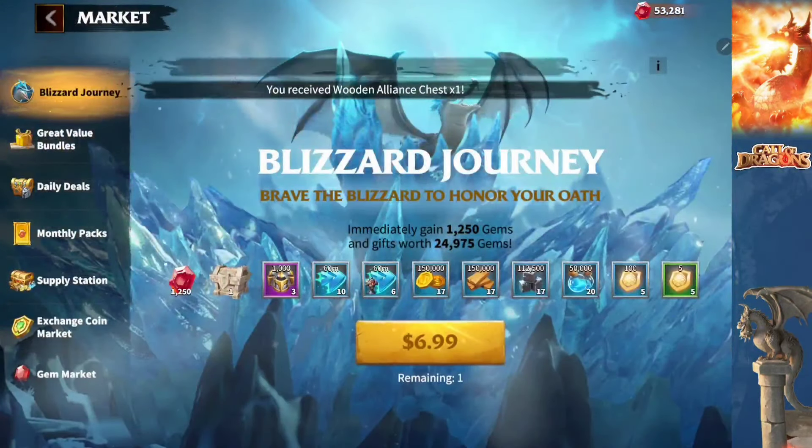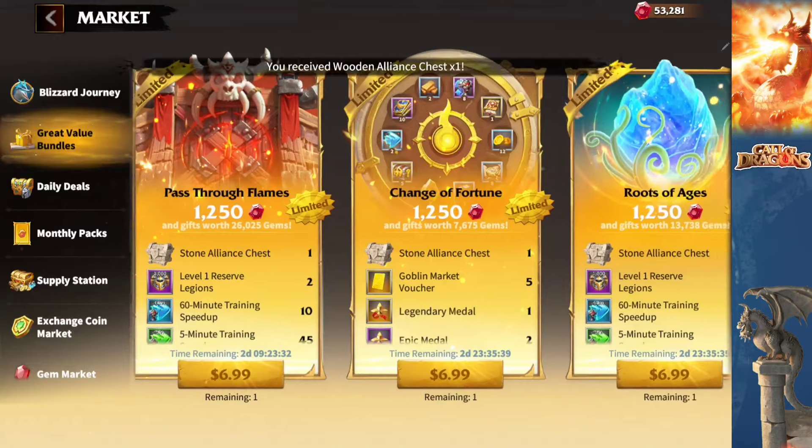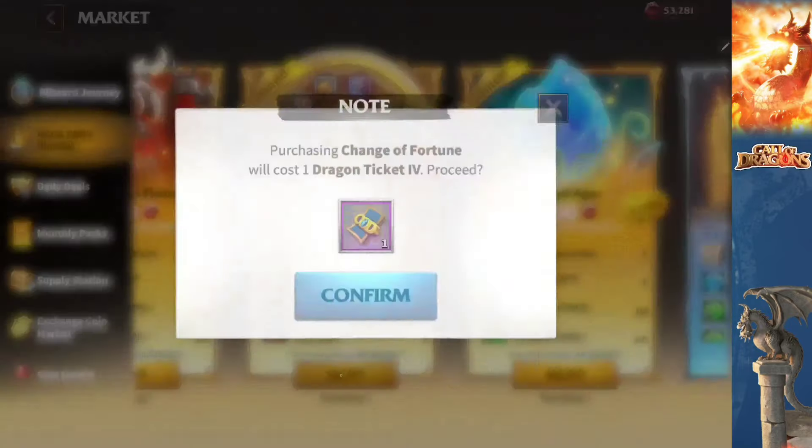Zeta is one of the most powerful archers in Call of Dragons. You don't want to miss out on unlocking this hero. Make sure you get her as soon as possible.